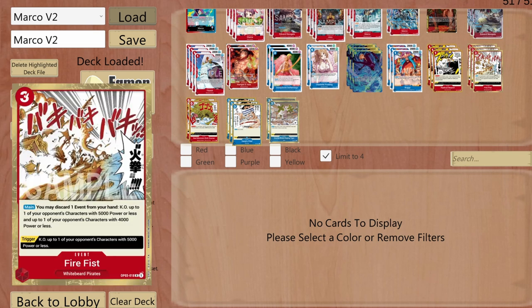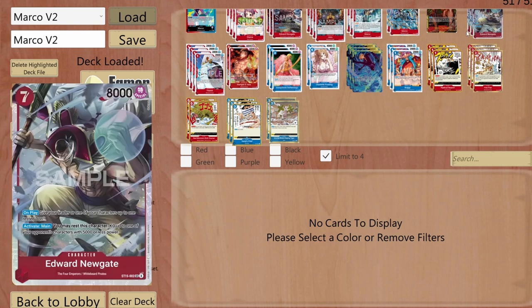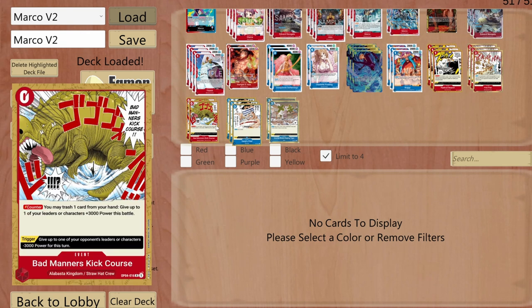I'm running five copies of Fire Feast — I discard one event card from my hand and KO one opponent character with 5000 base power or less, and one with 4000 or less. As you can see, the synergy with Marco and the new Newgate is crazy.